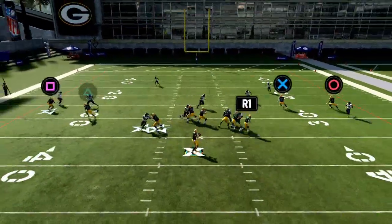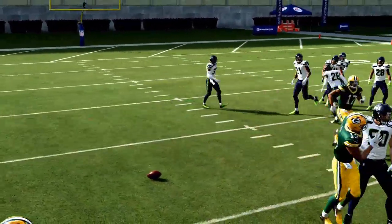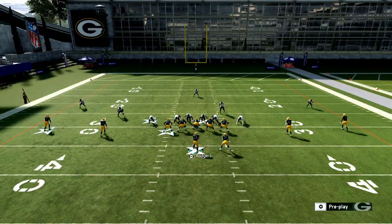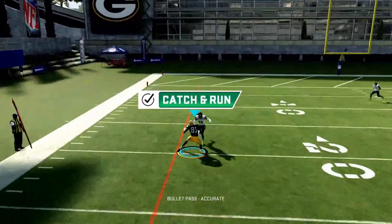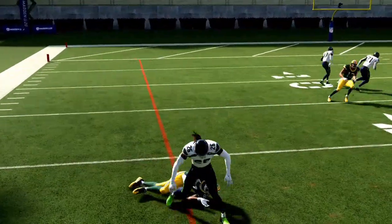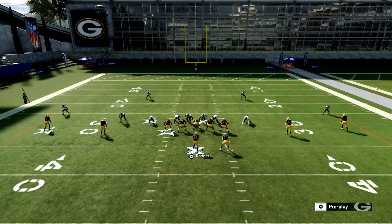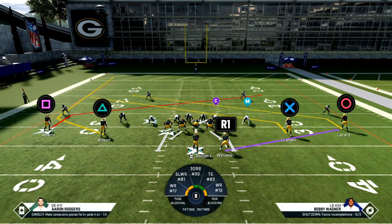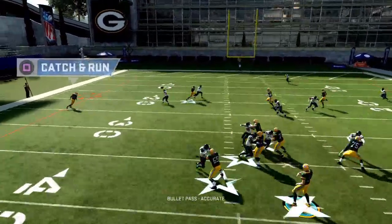You see how both of them went with that slant — and the slant read on the back side because he's on a wheel route. When they play match coverage, you're going to be able to throw that wheel route right into that pocket. It's a very quick read. You can hot route this — this is all done through hot routes. I like wheel routes because against match coverage right there, you see it's a home run, a touchdown. The slant presses the defense vertically.